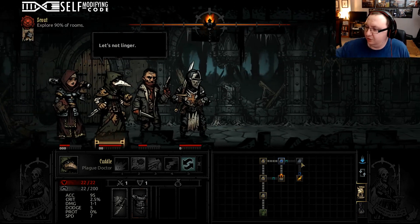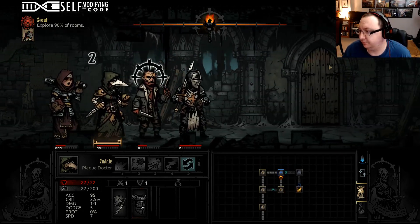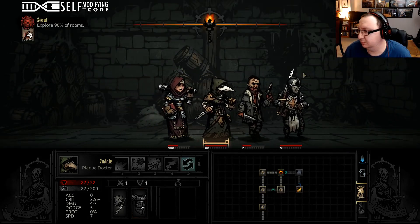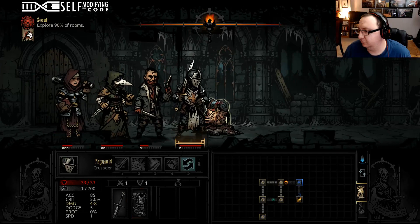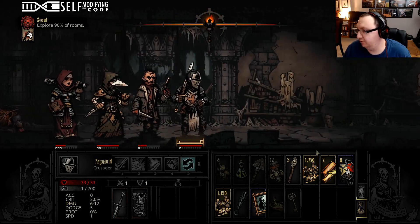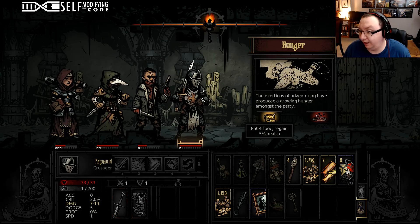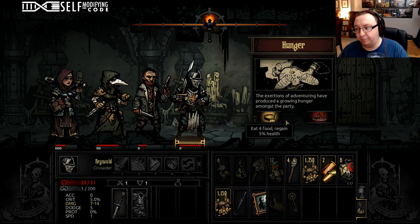We're going to lose less torch going back through this lighter hallway we've already been through. A lot of food — that's good. Hunger is going to come up if you don't have food when the hunger check comes up; bad things happen to you. So it punishes you for taking a long time in the dungeon and checking more rooms than you need to — minimizing the amount that you can grind for power in this game.